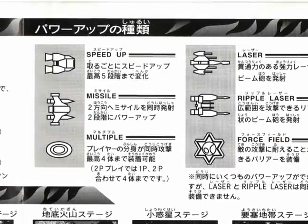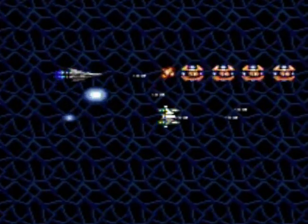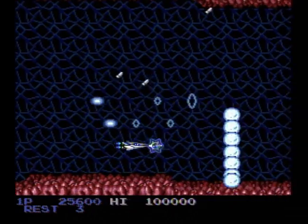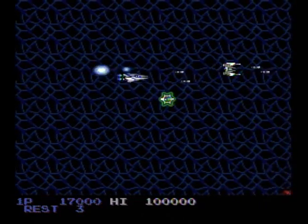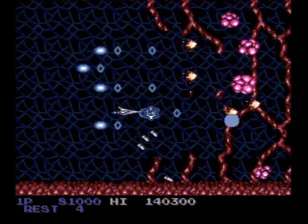Right off the bat, Salamander hits you with options and weapons. Little capsules are left floating about after defeating enemies, just waiting for you to grab. They add on missiles, speed, force fields, multiples, and different types of lasers, and they continue to stack up until fully powered. I remember being completely souped up and shooting everything in sight.